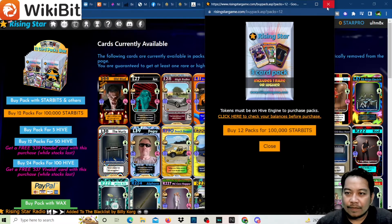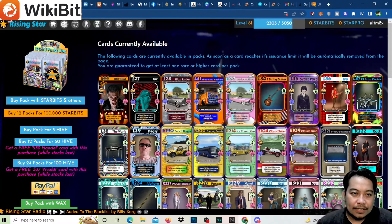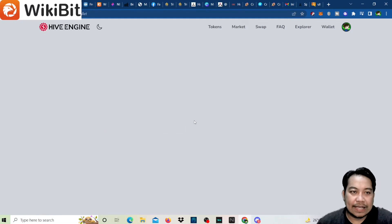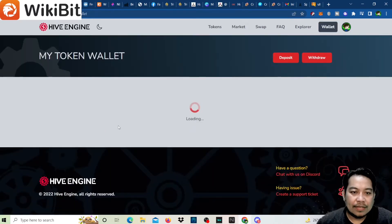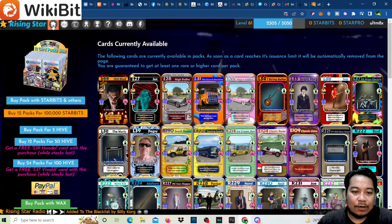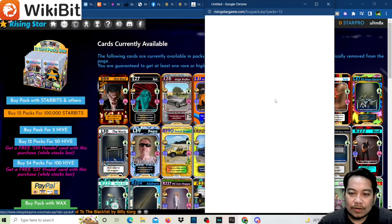Let's close that and wait for it to reflect. We have 1.7 million, and this will drop to 1.6 million once it proceeds. Then we'll buy another 12 packs and keep buying until we exhaust the 700,000 excess, because we want a total of 10 Old Blood cards.